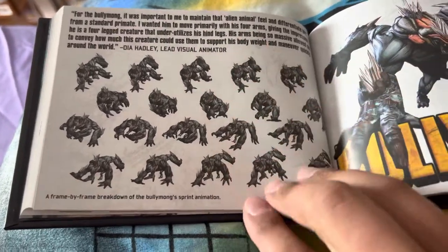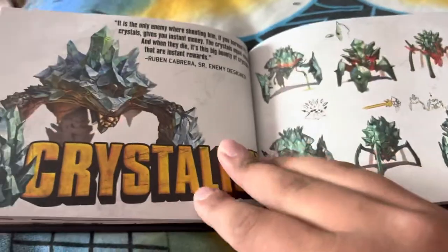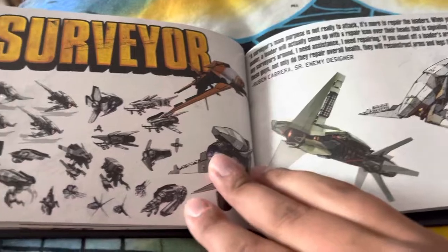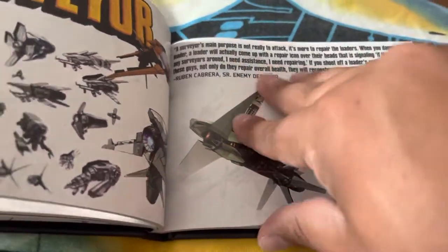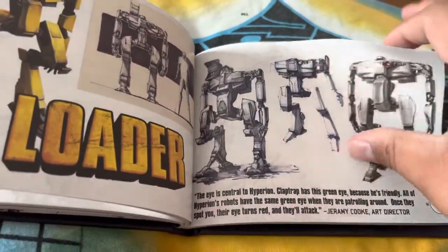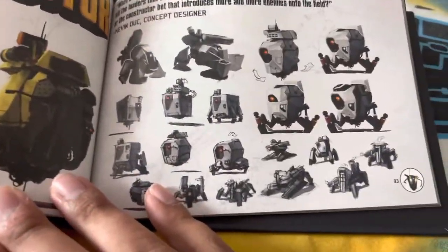And of course you have quotes from everybody that helped bring the game to life. What's my favorite beast to fight? Varkids — yeah, they're total assholes but they're so much fun. Looters are alright but I don't really care for them. Do I like this art book? Yeah, it's a cool book, it really is.